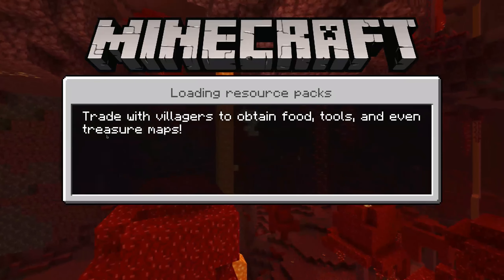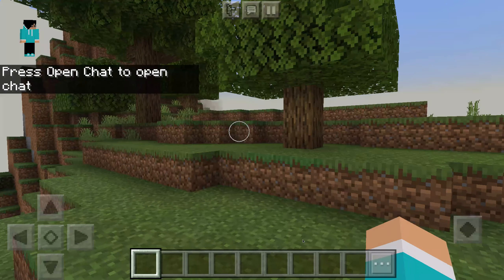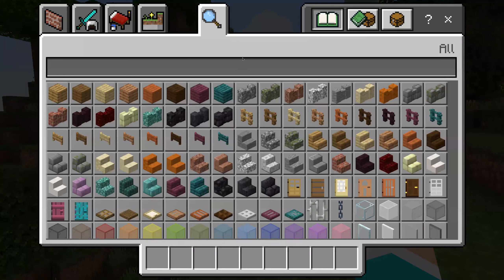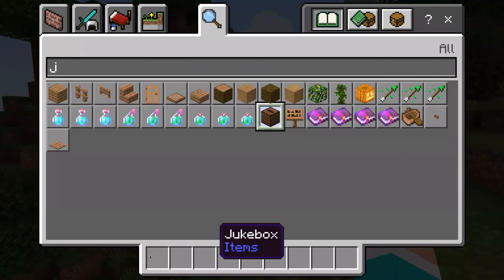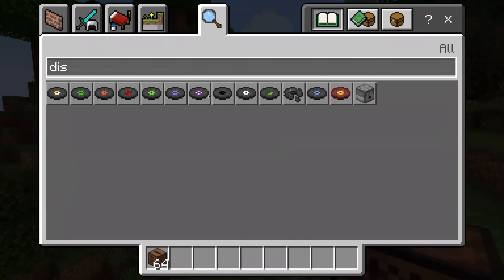We're ready to create it. Okay, and we're in. Now let's see if it works. We're going to need to get the jukebox and the music disc. So let's get a jukebox, and let's get a music disc. You can search 'disk' and it will show you all the different music discs.